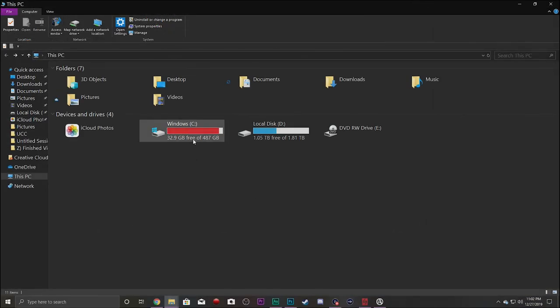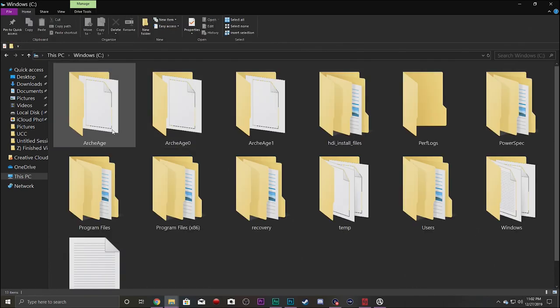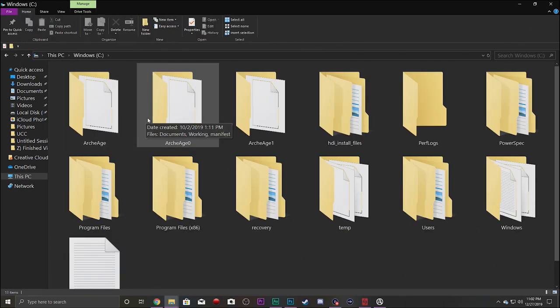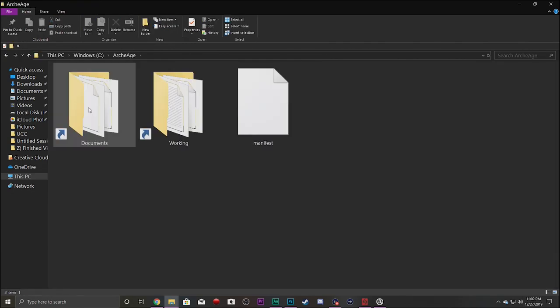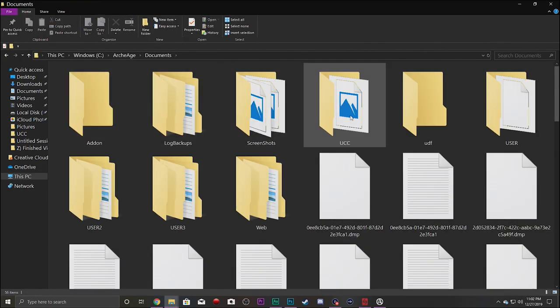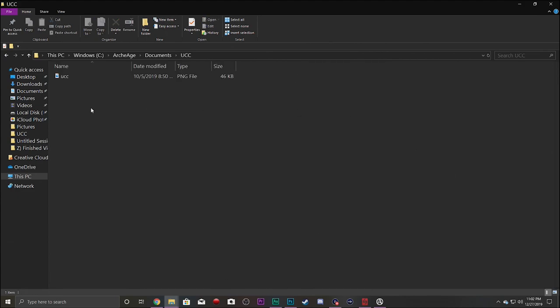After you've got your file, you're going to want to go to your C drive on your file explorer. Then go into ArcheAge, Documents, and you'll notice that there's a folder called UCC. Place your file in there.